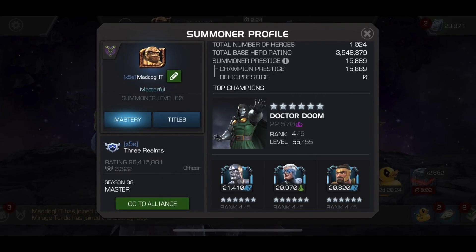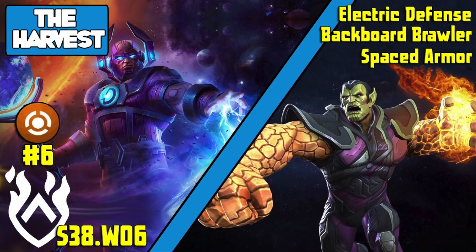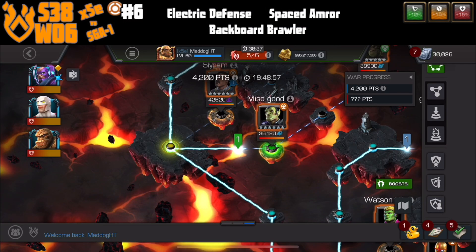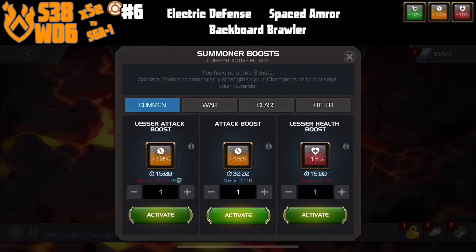Hello there fellow summoners, MadDogHT here and we got another really quick fight in Alliance War for my Harvest series. We got Galan going up against a Super-Skrull on Node 6 on Path 3, Section 1.